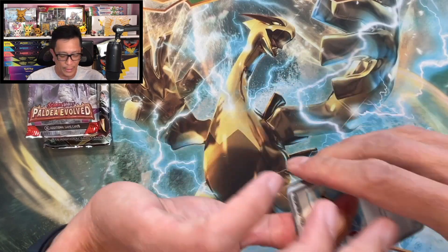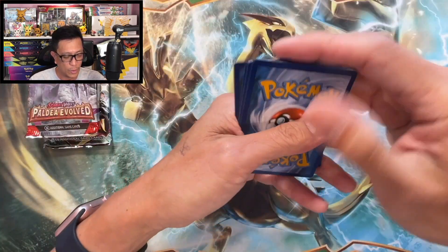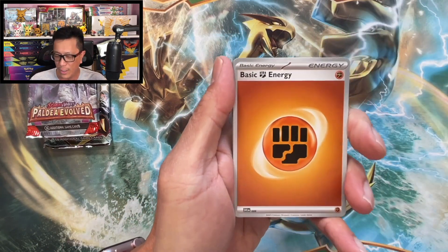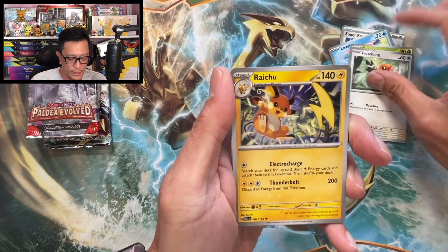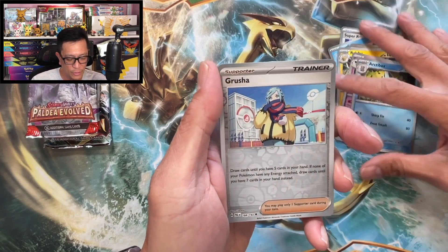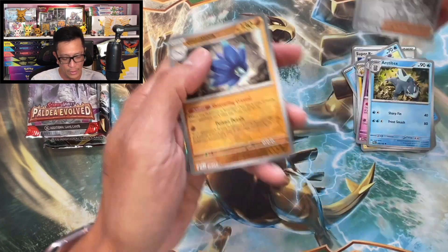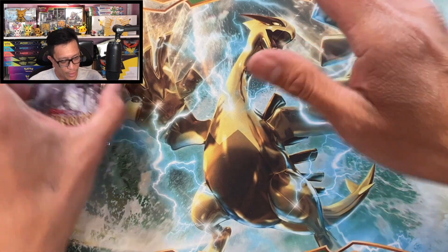Alright, first pack — let's see what we get. There's the code. To the front we have fighting energy, Super Rod, Love Disk, Snom, Fletchling, Arctibax, Grusha reverse holo, Lamora, and a Weavile holo — holographic!